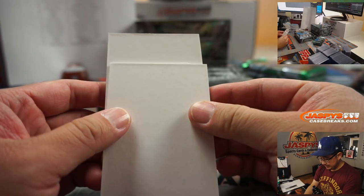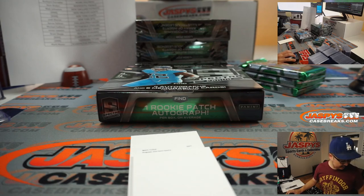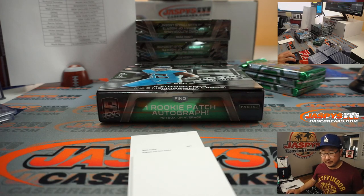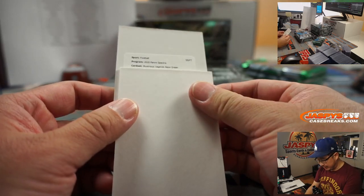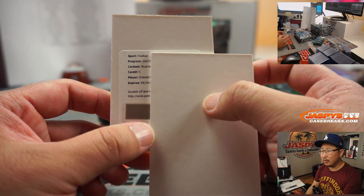The redemption is going to be Illustrious Legends Neon Green. What is Neon Green numbered to? I'm going to have to double-check if this is a train whistle hit or not. Let me check cardboardconnection.com. Neon Green is 25 or less — that's a pretty good one. Card number five, it's going to be... Orlando Pace.